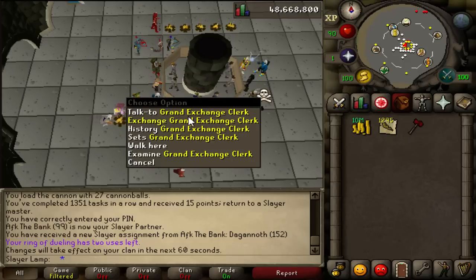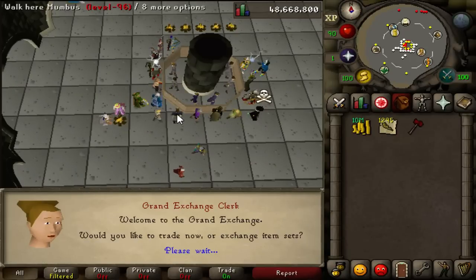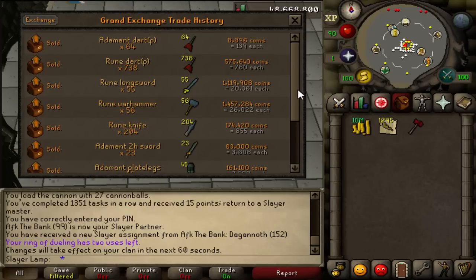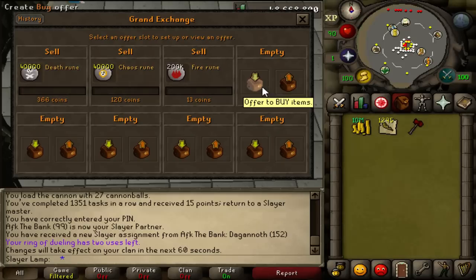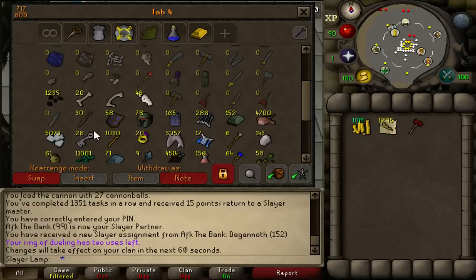Do you have to go to the bank for that? I swear you used to be able to see sell and buy history. That sucks. Maybe on the website's trade history. Let's just say I had some money back, but let's estimate 81.5 mil is what I paid for the Dragon Warhammer. So I can calculate how much I made then.